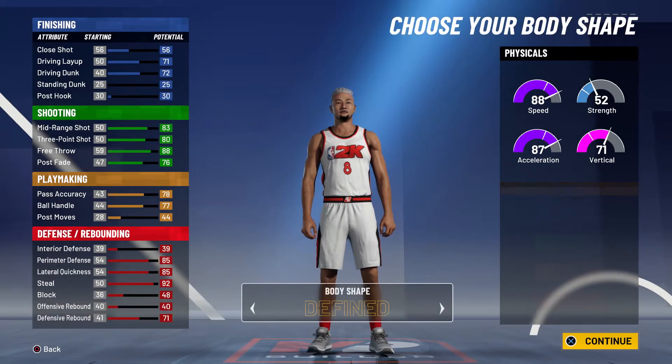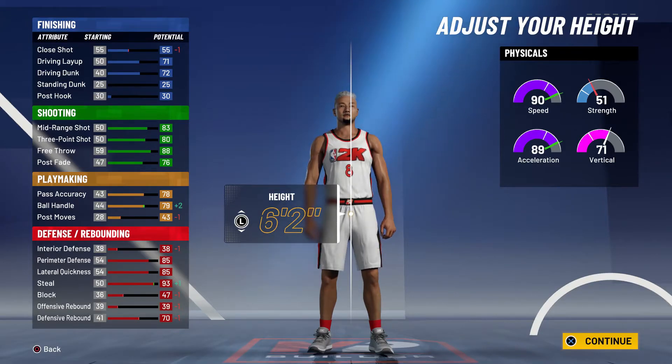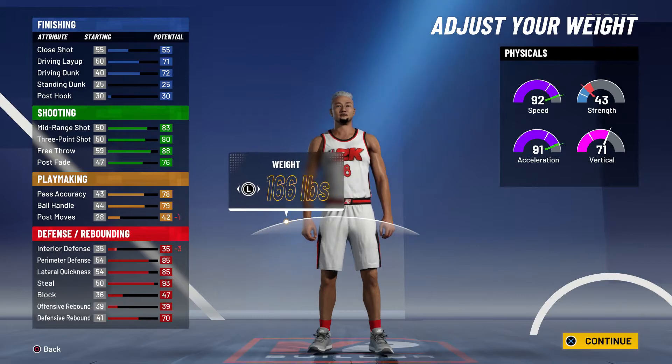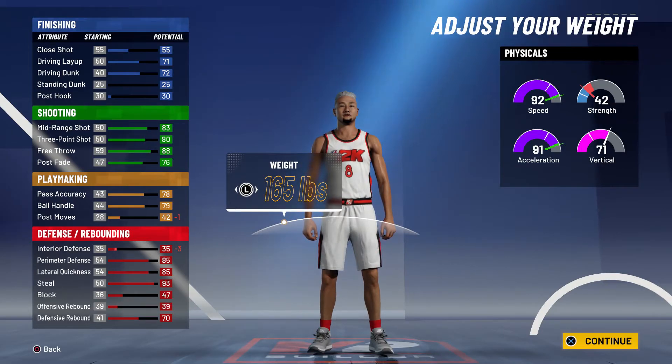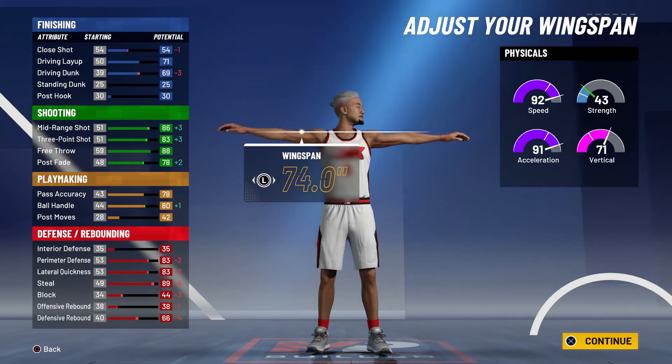For the body type, define — once again whatever you want. I make my height 6'2" so I can get a speed of 90. Then I put my weight all the way down so I can have a 92 speed at a 95 overall.